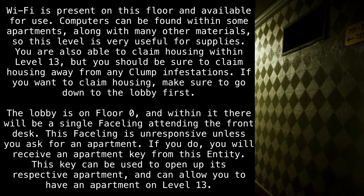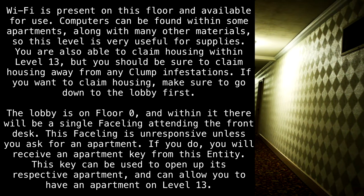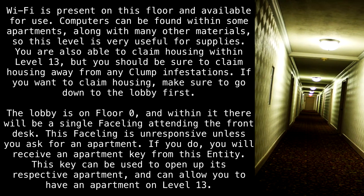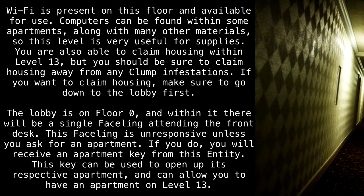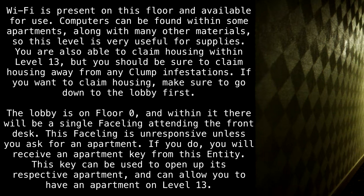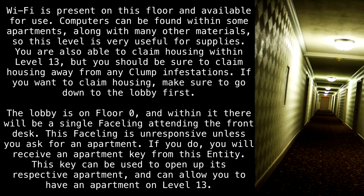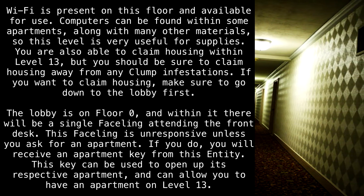You are also able to claim housing within Level 13, but you should be sure to claim housing away from any clump infestations. If you want to claim housing, make sure to go down to the lobby first. The lobby is on floor 0, and within it there will be a single faceling attending the front desk. This faceling is unresponsive unless you ask for an apartment. If you do, you will receive an apartment key from this entity. This key can be used to open its respective apartment and allow you to have an apartment on Level 13.